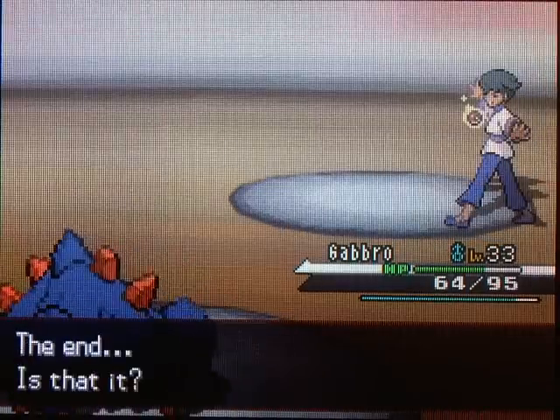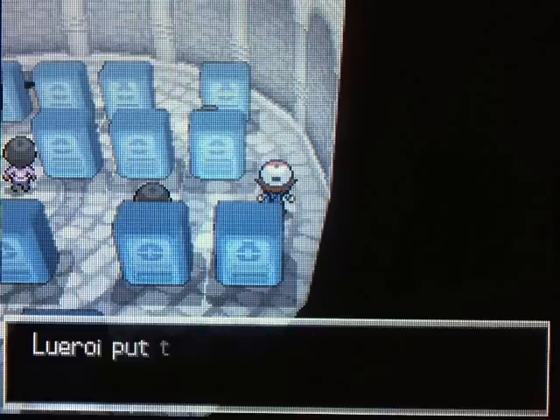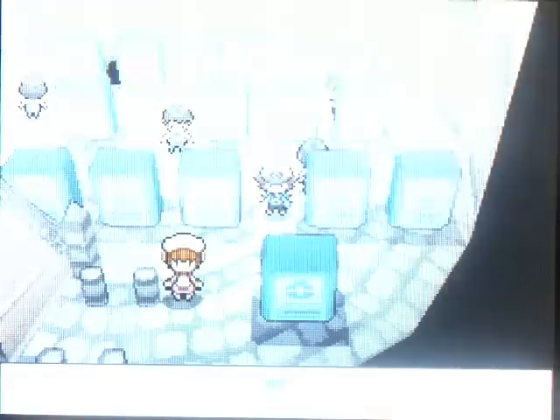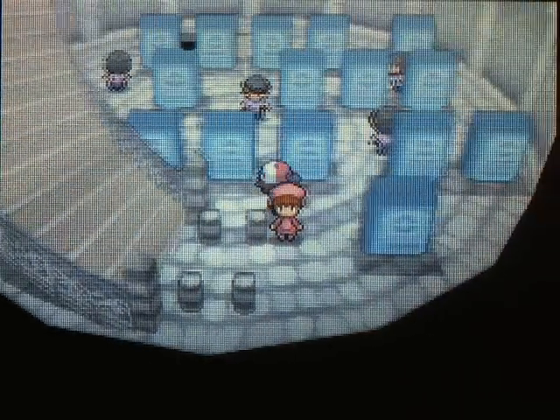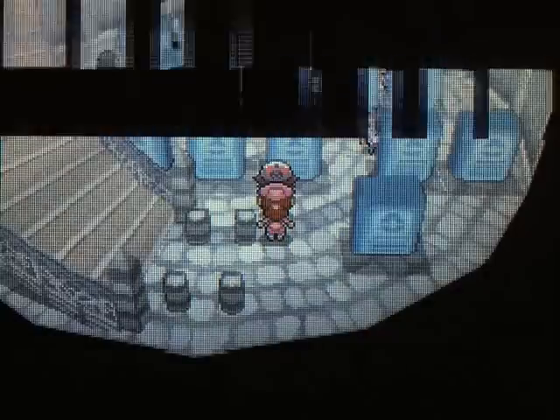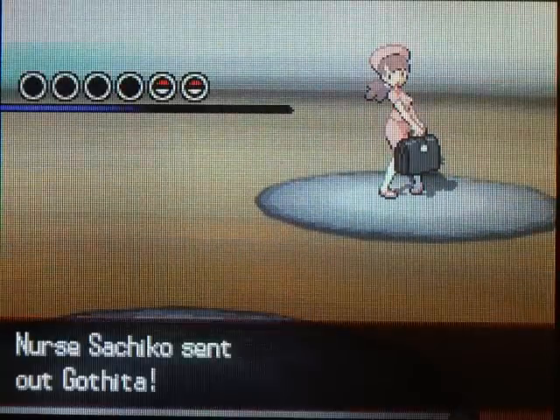Gabbro is just gaining experience like crazy in this video. Let's grab this item - Spell Tag. Let's go and fight this last trainer. I want Joltik up front for this one because I think this person has a water-type on her team. Yeah, this is one of those nurse people. I really like how they stick these nurses and doctor people throughout some of the caves and just like big areas - it's really convenient, because then you don't need to go back to the Pokemon Center.